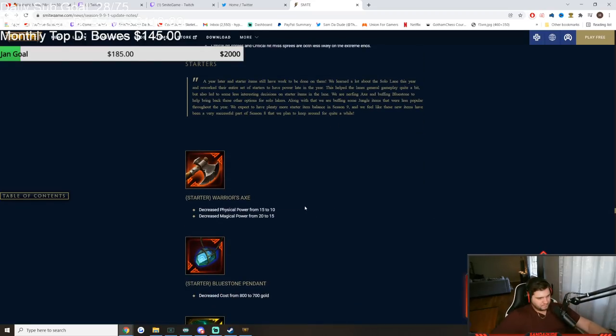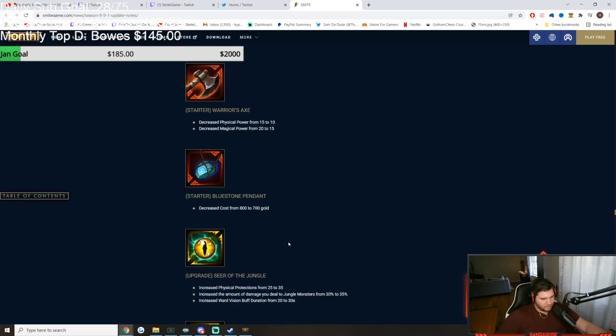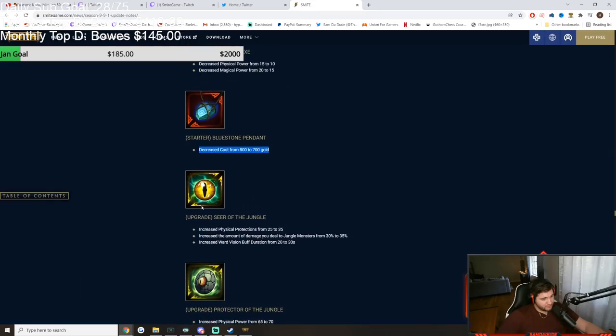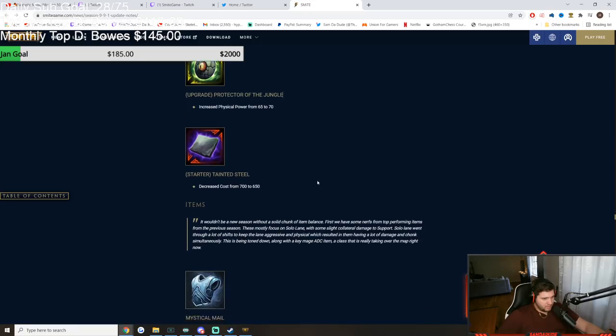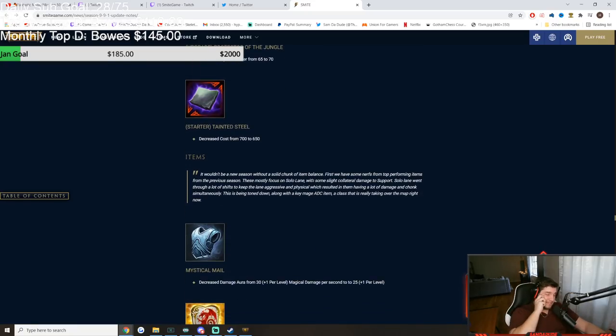Character changes — Warrior Talisman got a light nerf. Big buff to Blue Stone. Tainted Steel got a 50 gold buff and it was already a very good item, so not sure why, but maybe it wasn't being picked up enough in Conquest.